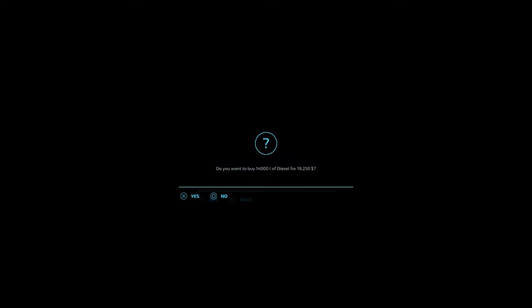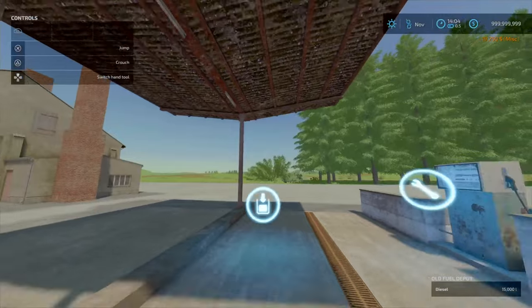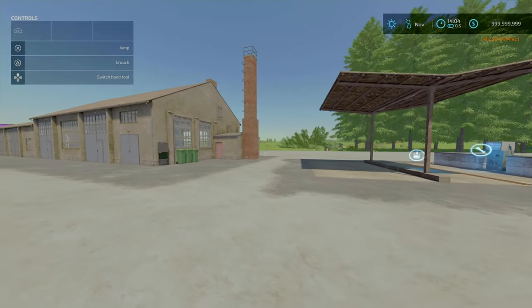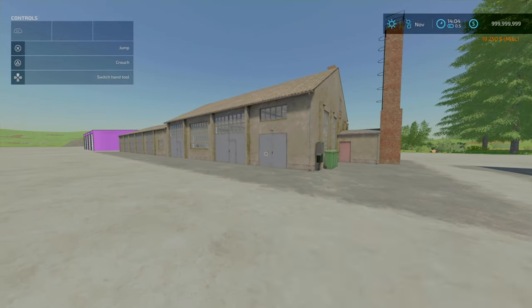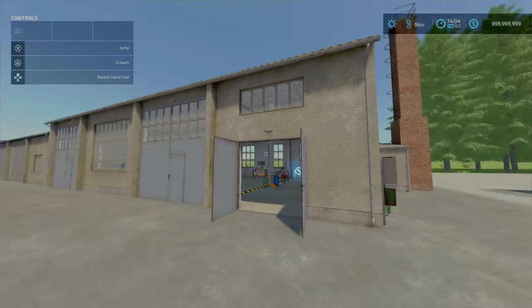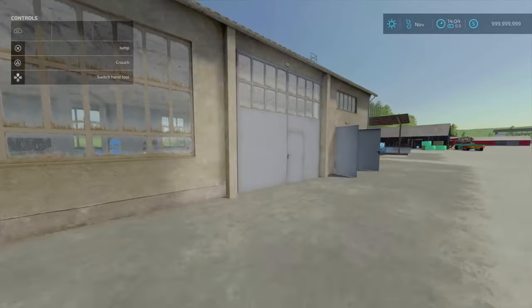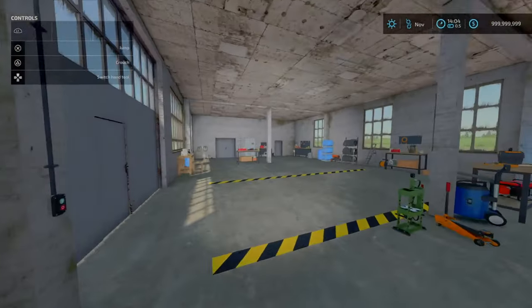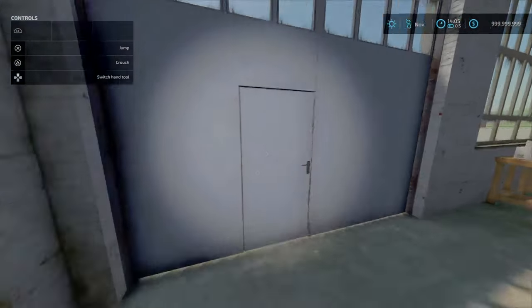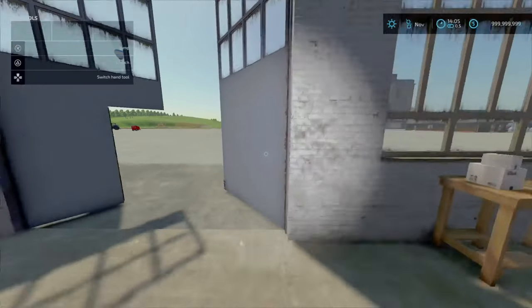You pull alongside and fill up - you can fit pretty much anything here. Moving across to the workshop - there's a T10 on the outside, absolutely beautiful. This is a massive workshop area, with one workshop area, gates, and doors you can open.